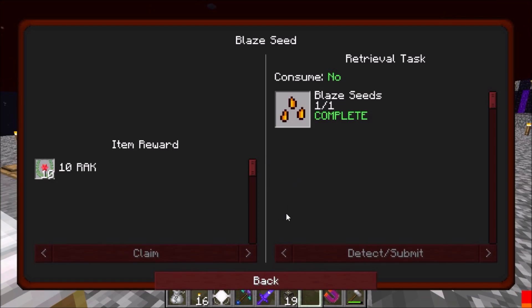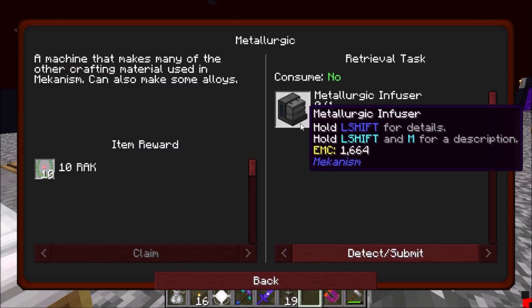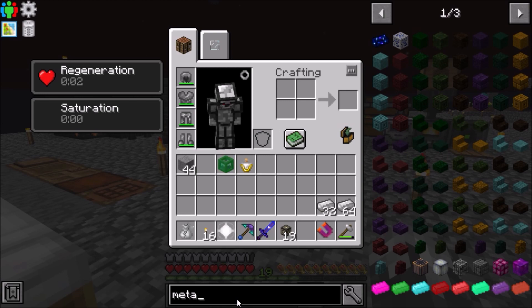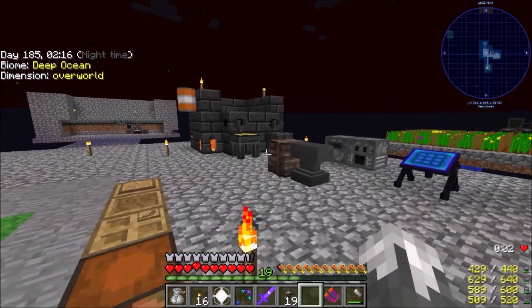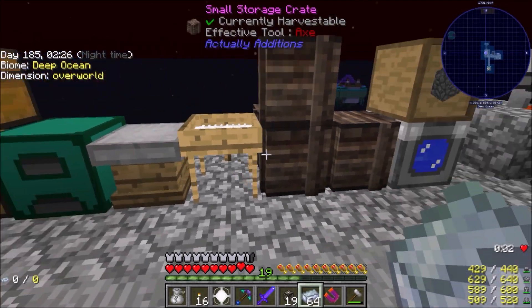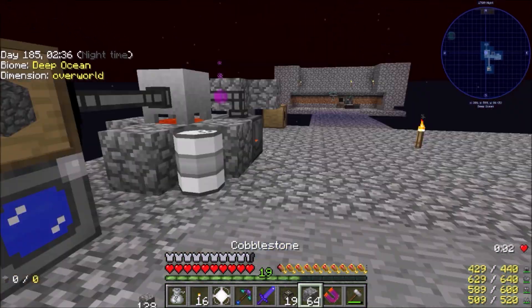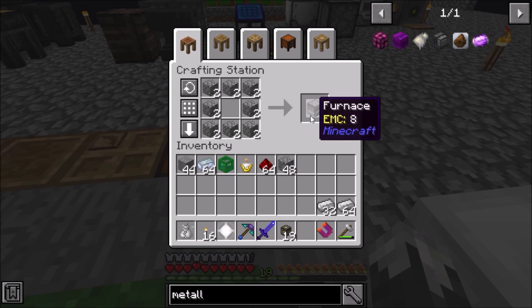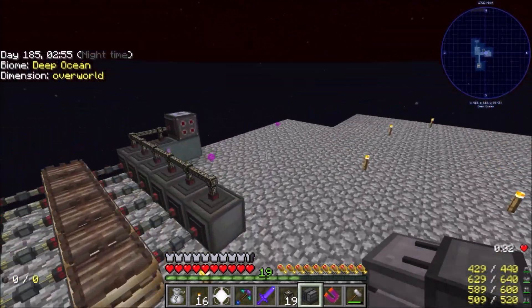Alright, so now Mekanism — like I said it's one of my favorite mods to mess with and we've got a lot of really good stuff we can do. First thing we need to make is the metallurgic infuser. Pretty easy stuff — furnace, osmium, iron, redstone. Most of this stuff we've got; I should have plenty of osmium. We may need to do redstone — I believe I have made redstone seeds. So there it is and there is our metallurgic infuser, which will allow us to make our base components.